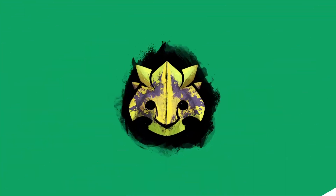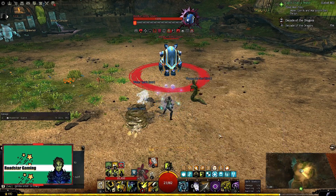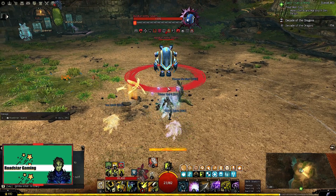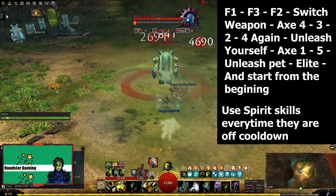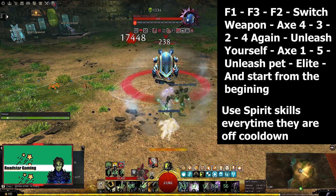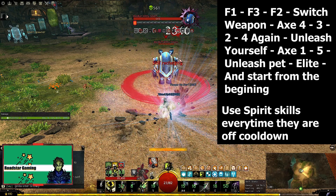Now let's see how to play the build. We start off summoning the spirits before the fight starts so we can provide alacrity directly. Then use the pet skills in this order: Venomous Outburst to teleport the pet to your target, Enveloping Haze to create a poison combo field, and Rending Vines to blast the poison field. The skills are instant so you can do this really fast, and then use the spirit skills for alacrity.